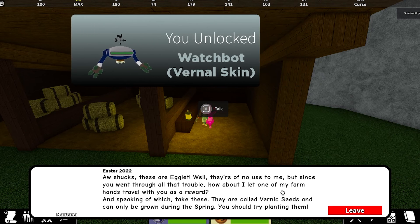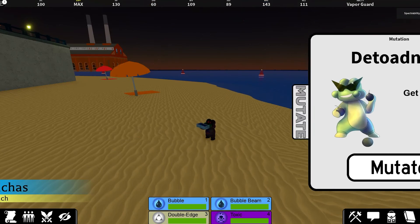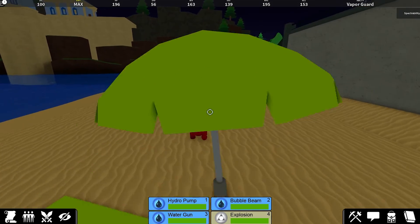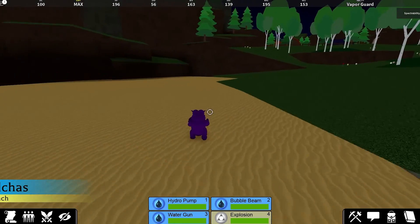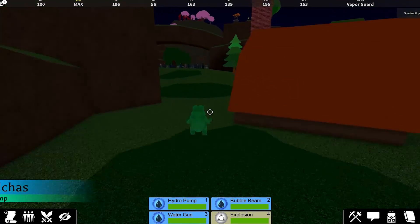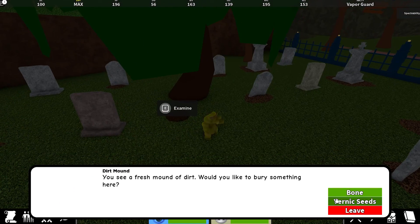For Vernal Salad Blinder, you first have to unlock Vernal Watchbot, because after you do that Montana will give you some vernic seeds which you need to unlock the salad blinder skin. Then you need to be an etherean that learns an innate water move like water gun or hydro pump. Go over to one of the places where you can plant bone flowers from the Halloween event — that includes the snow area, jungle area, graveyard, sword and stone area, and the desert. I'm going to the graveyard.